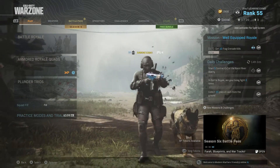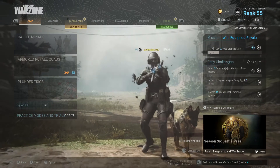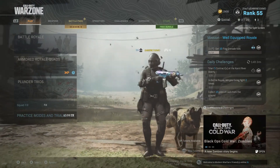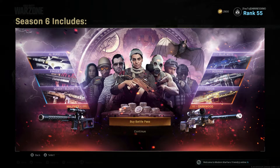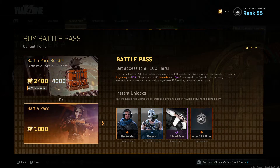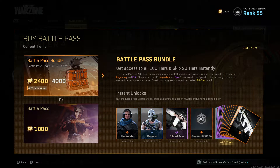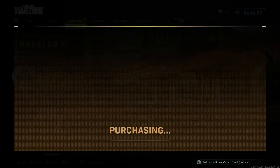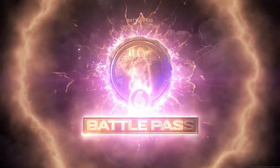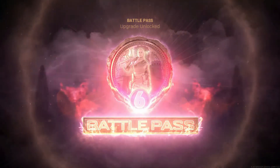All right guys, we're back — Season 6 battle pass. Let's see what we got. I'm so excited about the battle pass! Oh we got a bat, and two new snipers I think. We're gonna buy the battle pass — we always buy the regular one. Do not buy the 2,400 because if you're gonna play Call of Duty consistently, just buy the standard. There we go — bought it. Oh my god, she looks dope, I want to use her as a character.